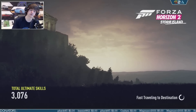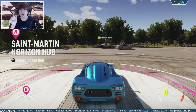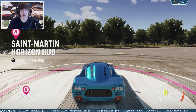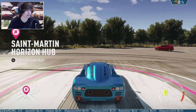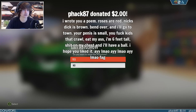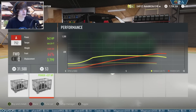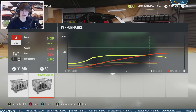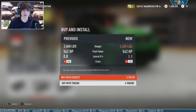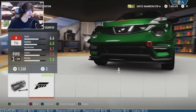Half of you guys are saying drift, half of you guys are saying rice. I'm gonna say why not both, and I wrote you a poem: roses are red, next dick is brown, bend over and I'll go to town. Is that the new GTR engine, rear wheel drive? Because apparently drift car — okay, and you also wanted rice, there you go.